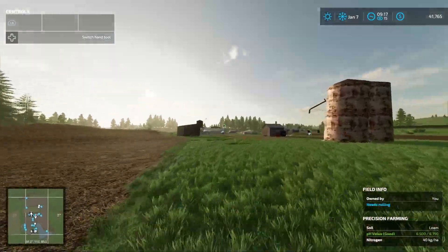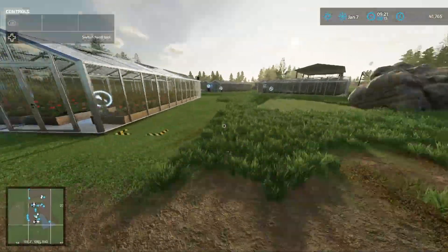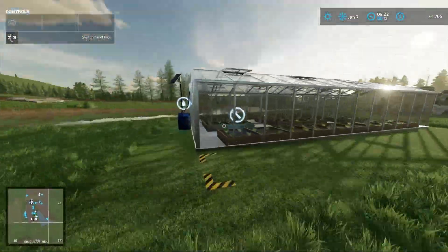The sheep are definitely producing a lot more wool in January than they were in December so far. Nothing much in the way of honey — looks like everything's pretty much cleared out.